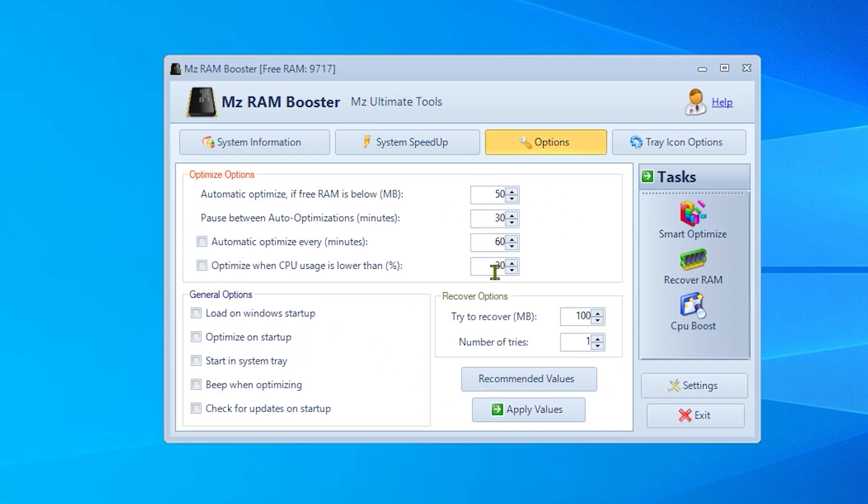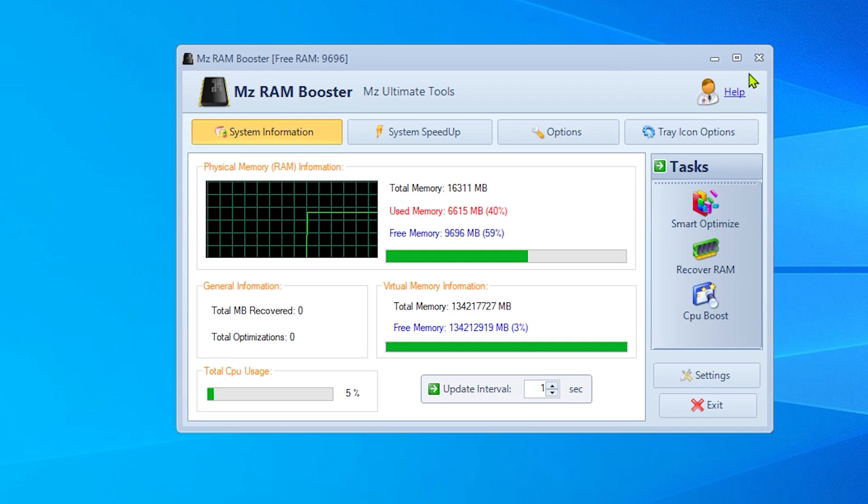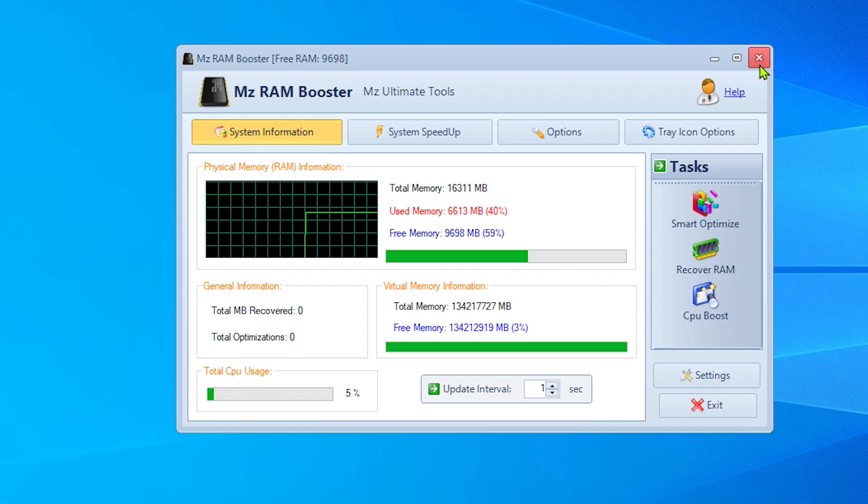The tweak applied successfully — you must restart your PC, but I'll do it later. Go to Options and do the same: Recommend Values and Apply. Remember that the settings are different depending on each PC. On my case, the settings I'm using can be good for me but worse for you, so make sure you just click on Recommend Values and Apply.